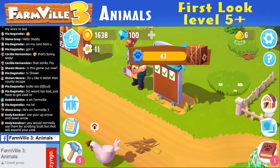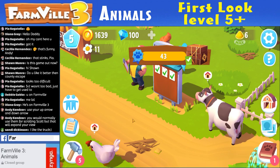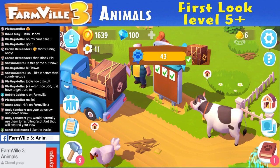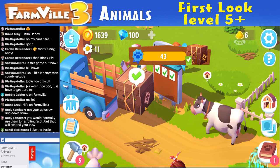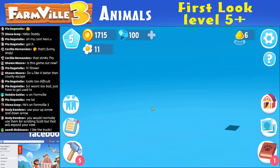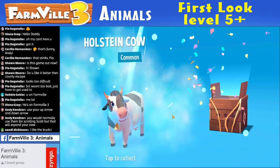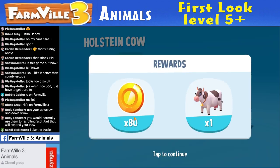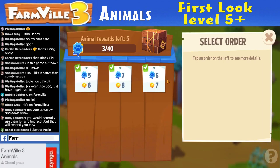Should I use the seven or the four? Let's use the four and see if I start off with three points. We clicked it. Use your up arrow and down arrow — you'd normally use them for scrolling Scott, but that'll expand your view. I'll try it. I'm going to get my prize here. 80 gold. A common cow — interesting. Tap to continue. If we click this now — three points. So it doesn't scrap your points, that's great.